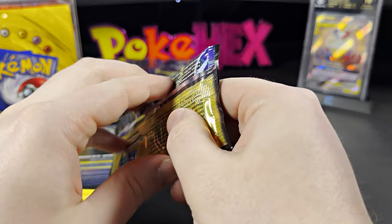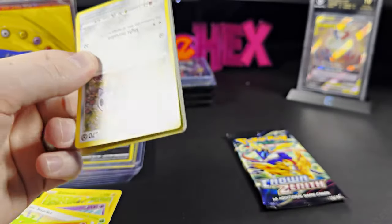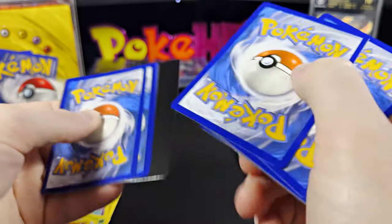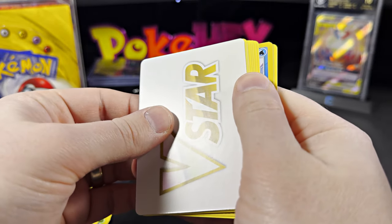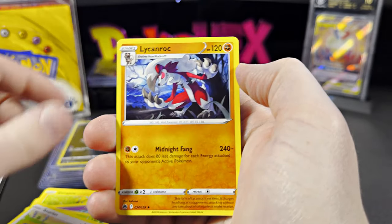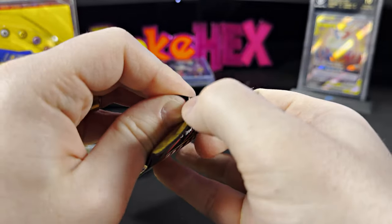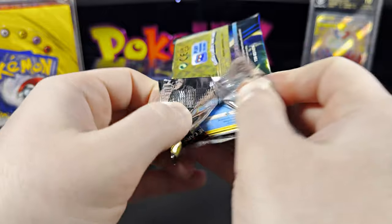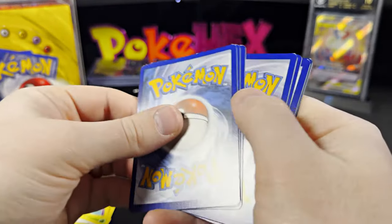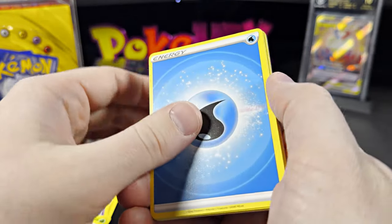Another video I want to make is a recap of Scarlet and Violet — what we opened up on the channel so far. There are new sets coming out like Temporal Forces, and I didn't yet open up Paldean Fates. I could at least review 151, Obsidian Flames, and Paradox Rift — say what I liked about the sets. I think that seems like a good idea.